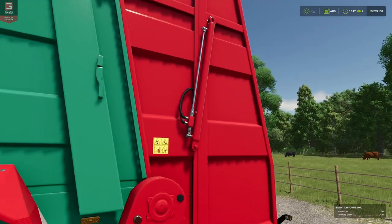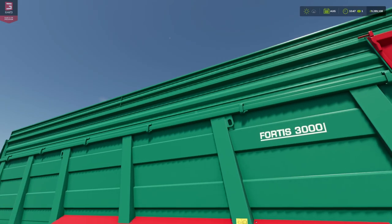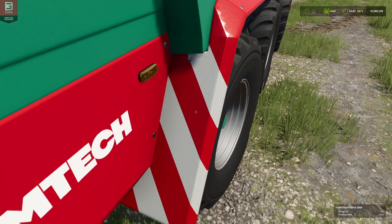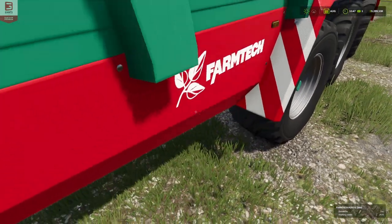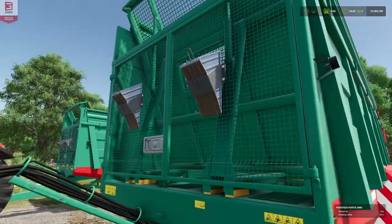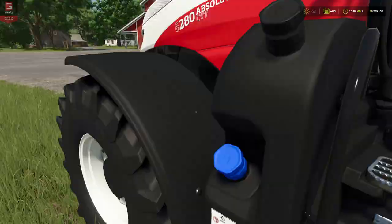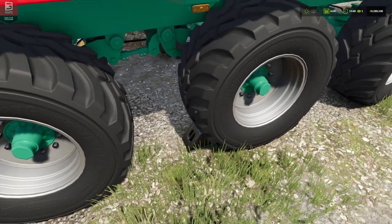Looking really nice — let's get in on the details. Colors look great, logos and everything look nice and clear, even the reflective triangles on there. We've even got chocks — when you're detached, the chocks go under the wheel. Let's detach one and find out... they do! Chocks away, look at that, stopping it from rolling. Very nice, really good.